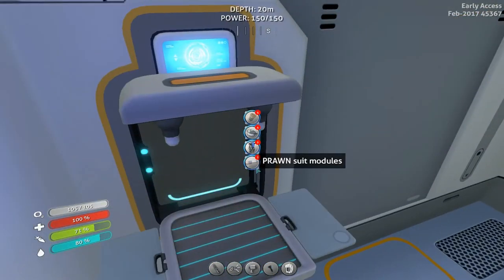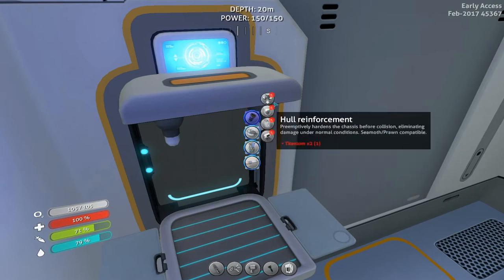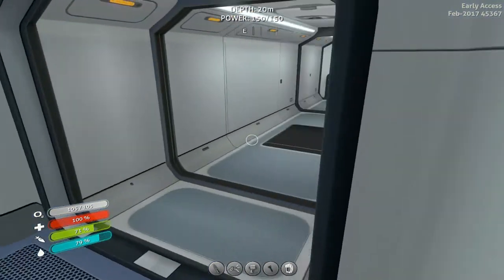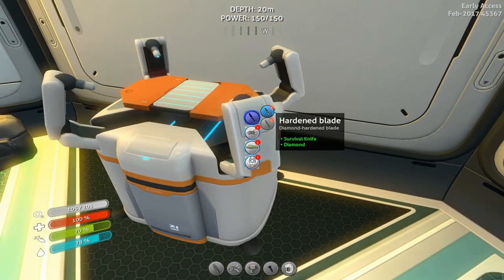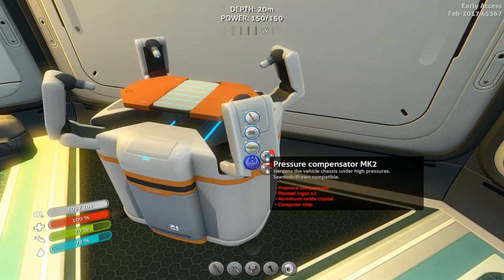Now we have the torpedo systems, the prawn suit stuff, the Seamoth, and then common modules which is the pressure compensator. There should be upgrades to that through the mod station. We have a hardened blade — ooh, we can make a diamond one. The only thing I don't know is whether I should make a diamond blade after I've already made a fresh knife with higher durability. There's our ultra compensator, and then the Seamoth — Mark 2 and Mark 3.